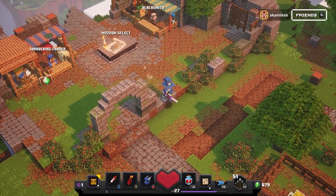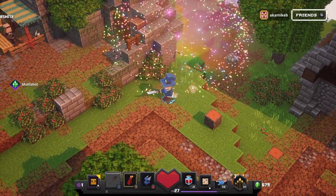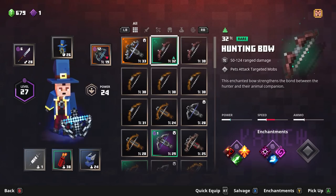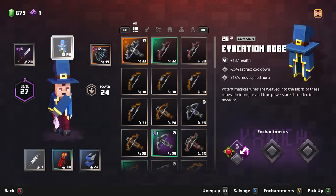Load this up, fire again, and we get a firework show. Third shot right there. They have cooldowns of course, and then going back to the enchantments — enchantments are randomized per piece of armor or weapon.